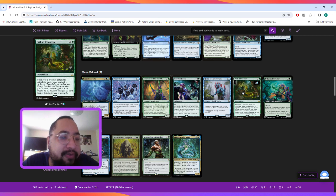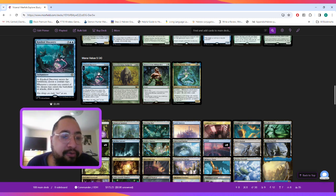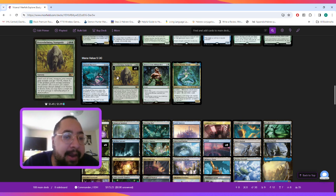At mana value five, we're playing Kindred Discovery — on ETB you choose a creature type, and then whenever a creature you control of the chosen type enters the battlefield or attacks, you draw a card. We also have Overwhelming Stampede, which gives our creatures +X/+X where X is the greatest power among creatures you control.